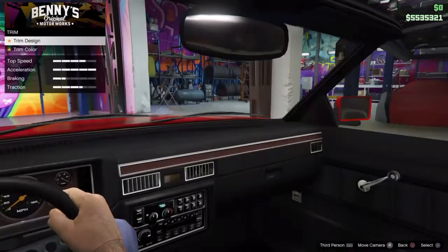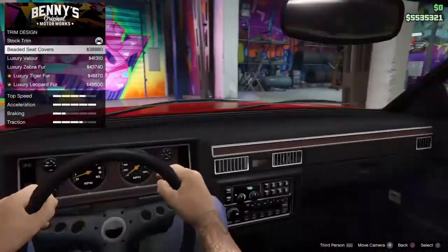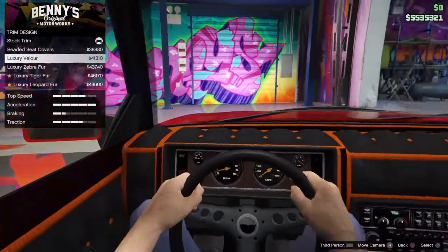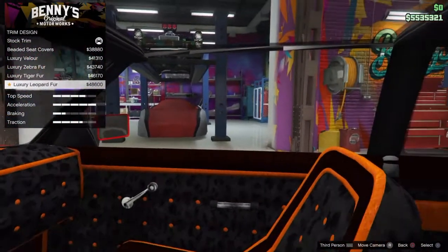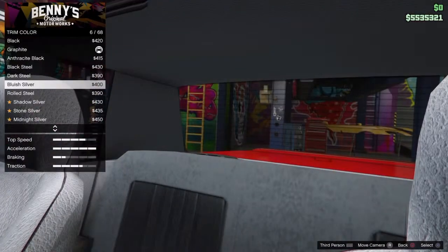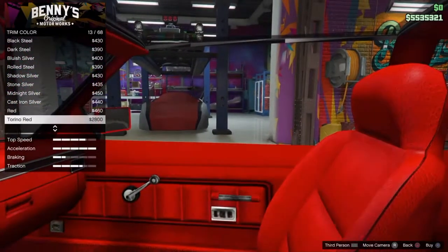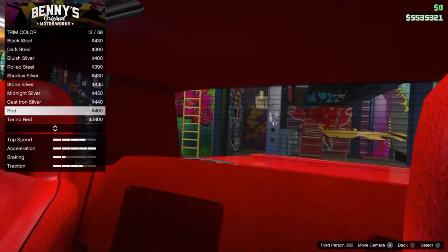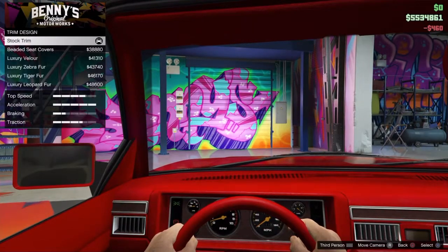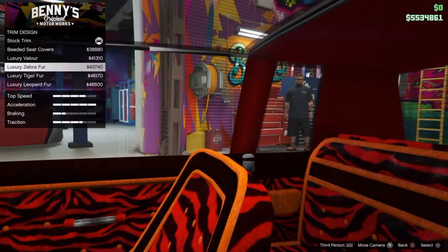Oh snap, what is this? Now we're on trim color — what goes good with red? That red — is that almost the other one? Almost, yeah. I'll put red, we'll do that then. I think this changes with this one, yeah.